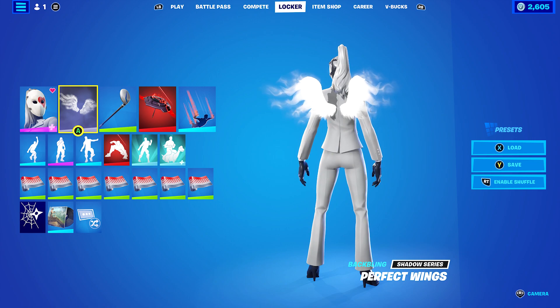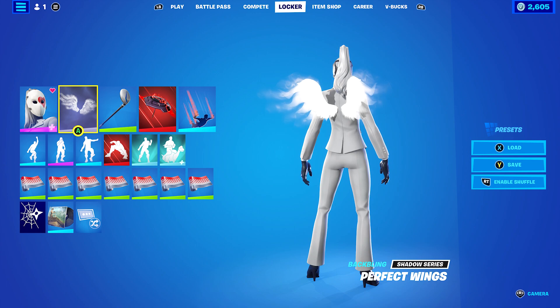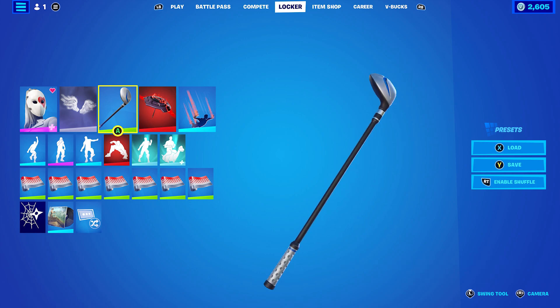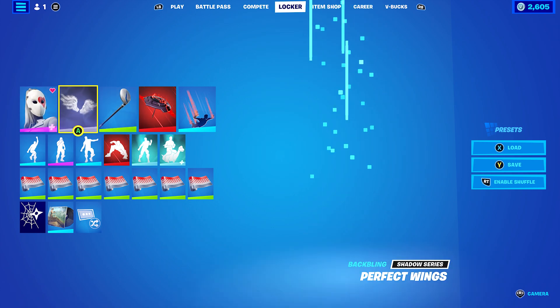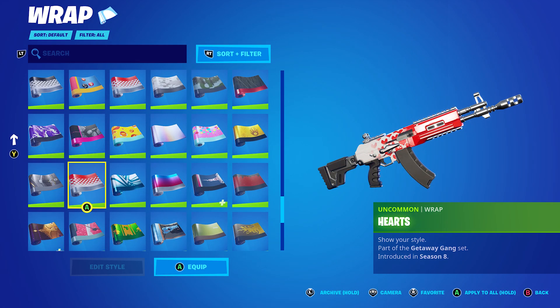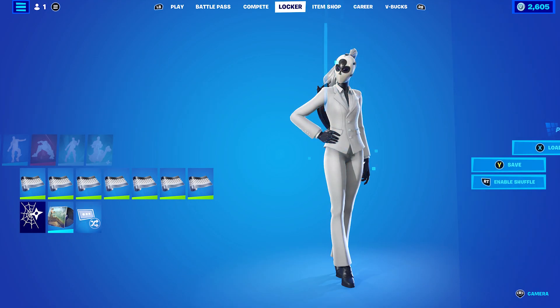Love Wings are good too — I usually use those on some older skins like the OG John Wick and Black Knight. The pickaxe is the Driver — I thought why not, it works absolutely perfect with this skin given the black and white colour scheme. The wrap I used I bought back in the day from the Getaway game mode in Chapter 1, Season 5. It works absolutely perfect with this skin and the Wildcard skin, and I decided to match it with the Hearts style because of the heart mask.